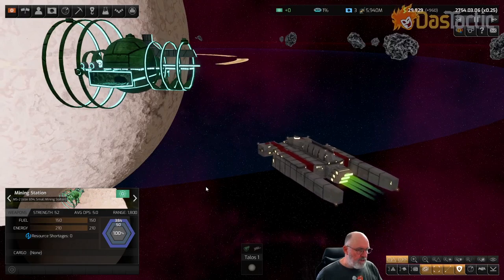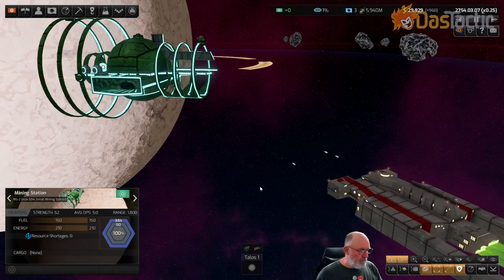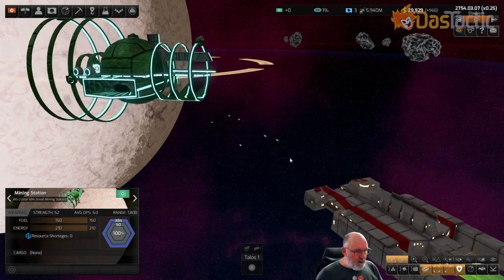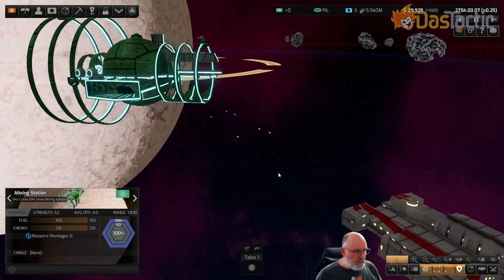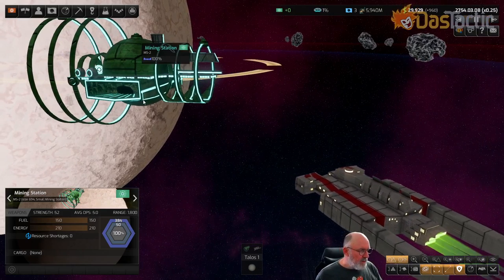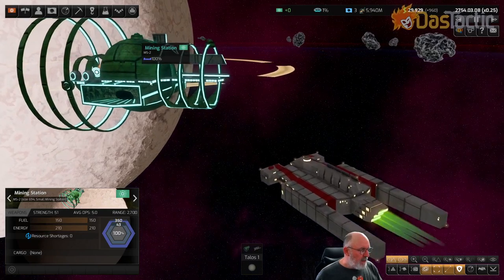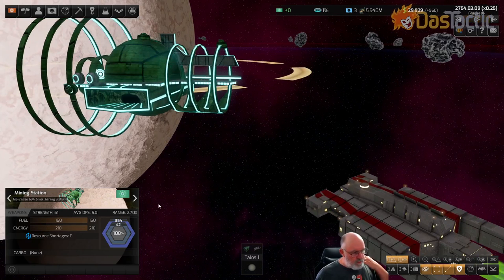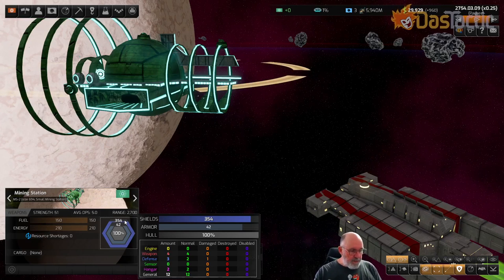Now at their point defense range. There we go - these are the rail guns now firing. See how there's two volleys per shot - we've got medium rail guns firing through there. They'll hit, and in they go again. We've got good rates of fire. What the rail gun is doing is actually hitting the shield, not doing much damage to the shield directly.